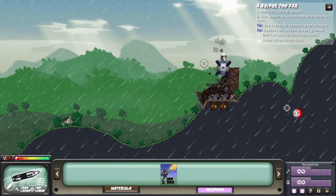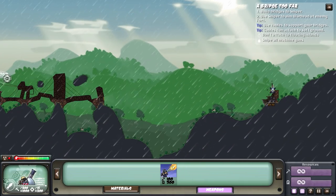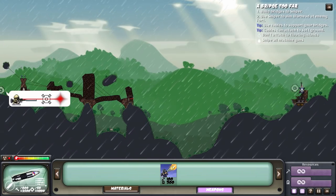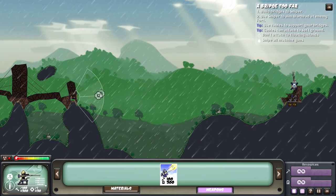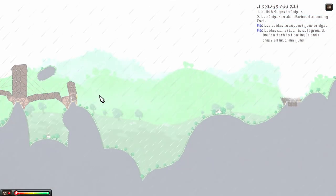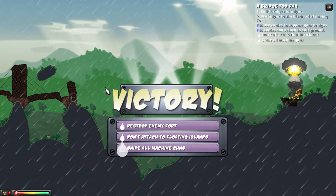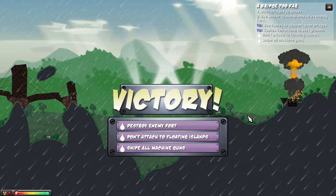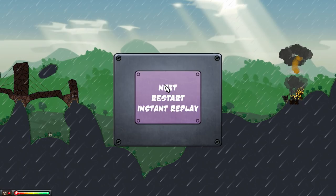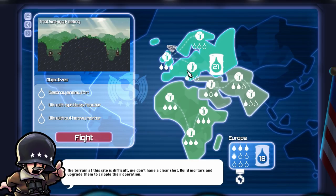We should get credit for everything in this mission — didn't attach to the islands, and we sniped all the guns beforehand. Boom! How are you alive still, reactor? Can we bring it down with the sniper at this point? Sniper, take a shot over here, buddy. It's all you. Right in the core. Awesome. We got credit for everything: destroy the enemy fort, don't attach to the floating islands, snipe all the machine guns. Very, very amazing. That's a bit of a redemption — the last few maps we only got one or two things done. Now we got all three again, which is great.